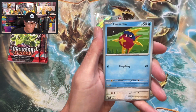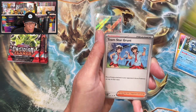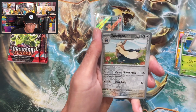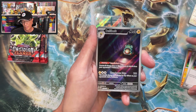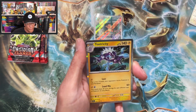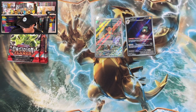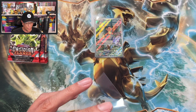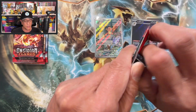Carvanha, Lechonk, Shroodle, Nosepass, Toedscool, Team Star Grunt, Stoutland reverse, Bellibolt, and then — Illustration Rare hit! Chokstrisdy holo. Okay, there you go — our first hit from this elite trainer box! Four packs left.